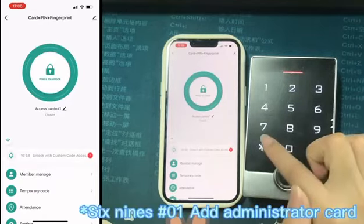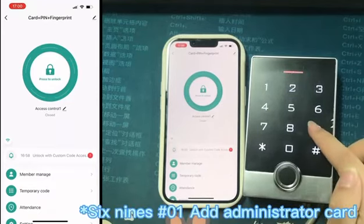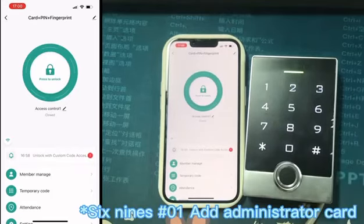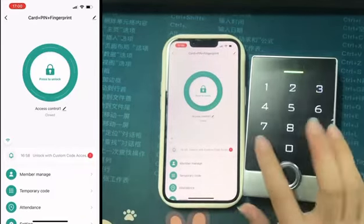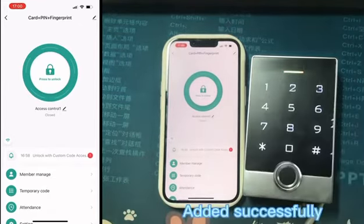Six Nine Zingyi — Add Administrator Card. Edit Successfully.